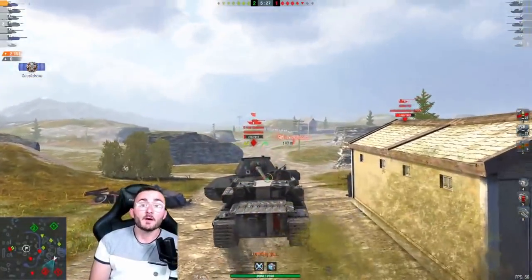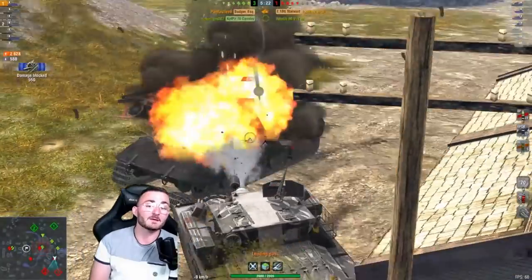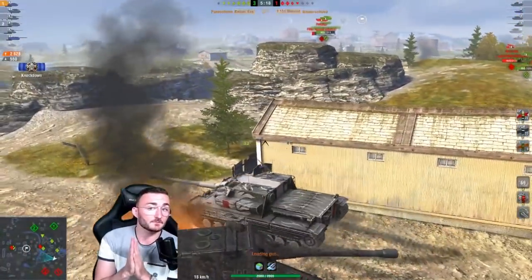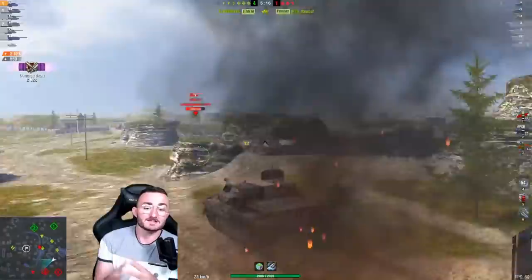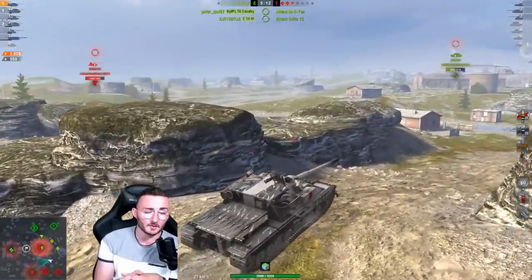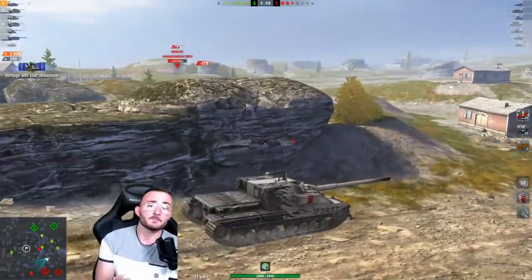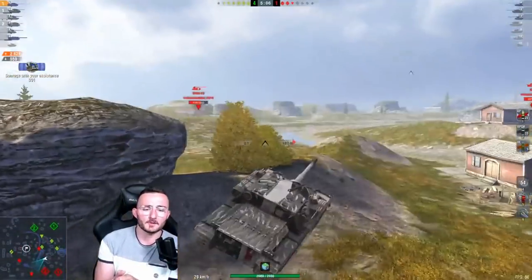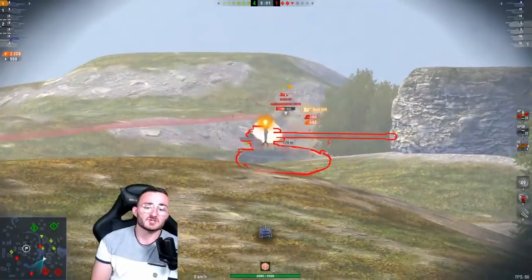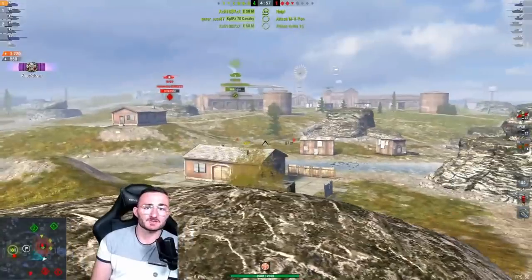This allows you to perma-track your opponents. It's extremely important when facing tanks like that to perma-track them and then face-hug them, because if you do that, it's impossible for them to penetrate you. This is pretty much the Badger's play style: if you can't hide the lower hull, destroy your opponent's tracks, face-hug them, and let your armor do the job. Now we're pushing back on the Grille and using a great HE shell. He's not using a spall liner, so nearly 600 damage.